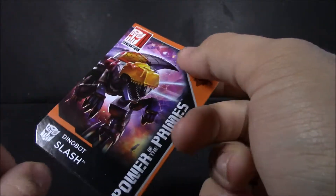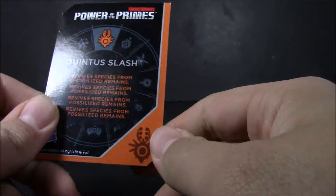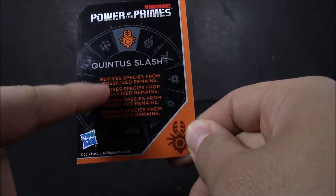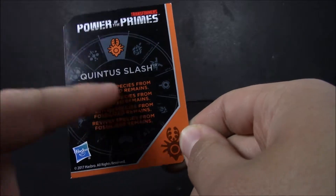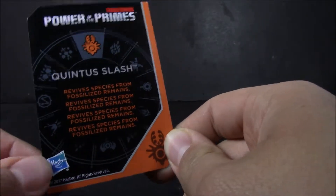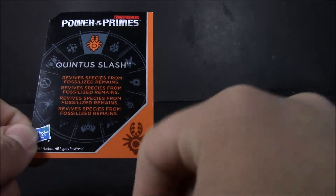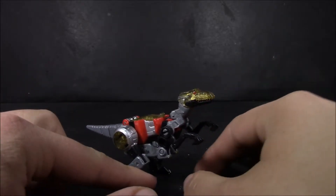There seem to be a lot of Jurassic Park references with her — she's a raptor and she's female, and they are really wanting to force that 'clever girl' thing. One problem I've noticed is that every single one of the text on her tech spec card is in English. Every picture I've seen of someone with their tech spec card for Slash is all in English, so there must have been a printing mistake with her cards.